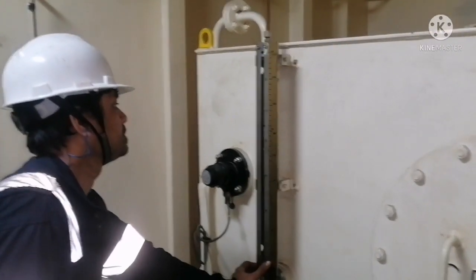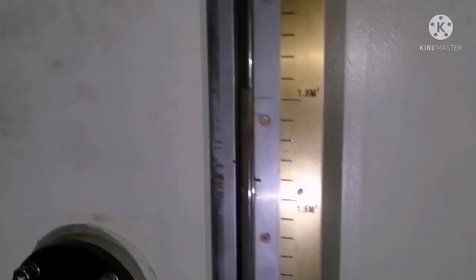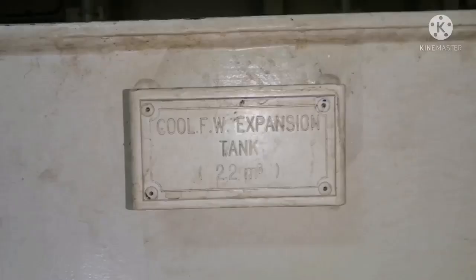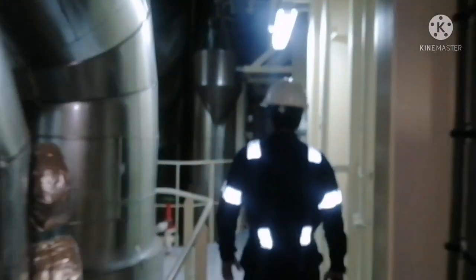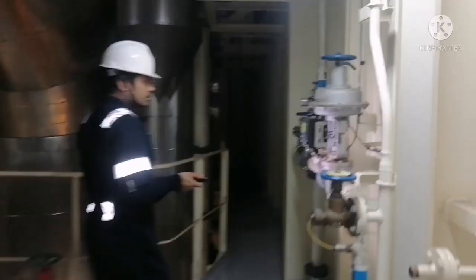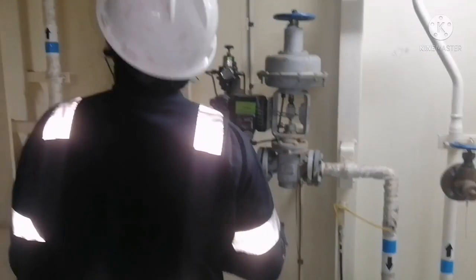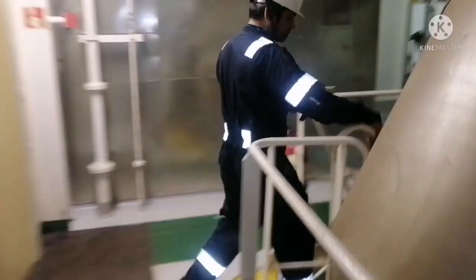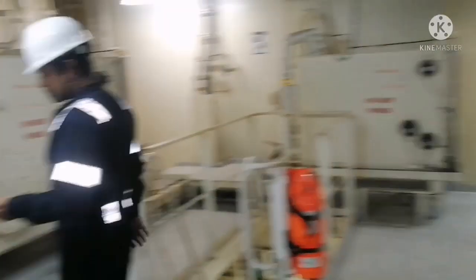Next platform is the freshwater expansion tank. You have to check the level in the freshwater expansion tank — if the level is low, you have to top it up to the required level. Take a look around the platform, check for any abnormality, any leakage. Look at the pipelines and everything on top of the platform visually. There are no leakages, round done.